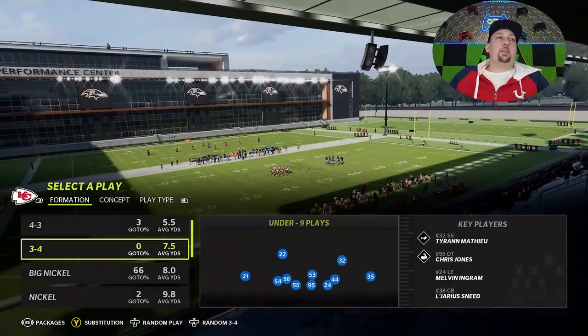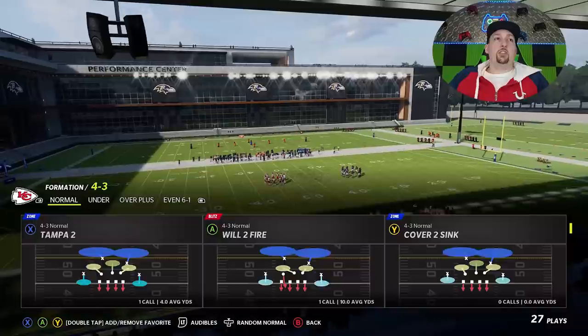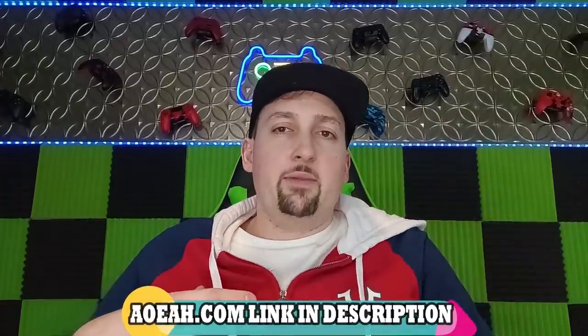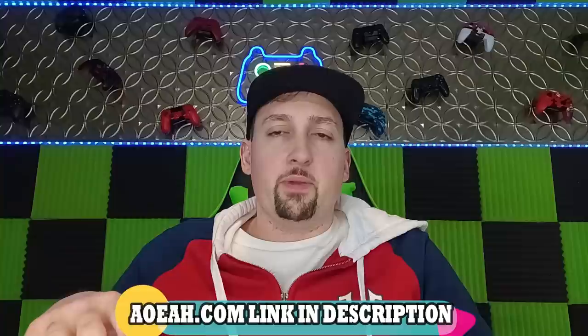On the defensive side, we're going to match with a 4-3 and start off with Tampa 2. Now, this video is brought to you by my coin sponsor AOEAH.com. If you guys want to get your MUT team up and support this channel, check them out — link in the description below. Use discount code EMAIL for 6% off anything on their site. That's a promotion they're running right now, so use discount code EMAIL.